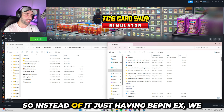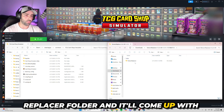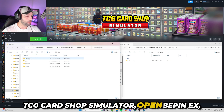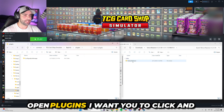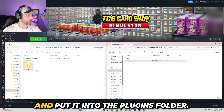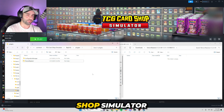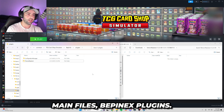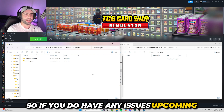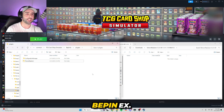Step two is Texture Replacer. From the original tutorial video, they have changed this folder — so instead of it just having BepInEx, we now have to click into the Texture Replacer folder and it'll come up with the Texture Replacer folder here. Head back over to TCG Card Shop Simulator, open BepInEx, open Plugins. Click and drag this Texture Replacer folder from downloads and put it into the Plugins folder. That's where Texture Replacer typically lives: main files, BepInEx, Plugins.